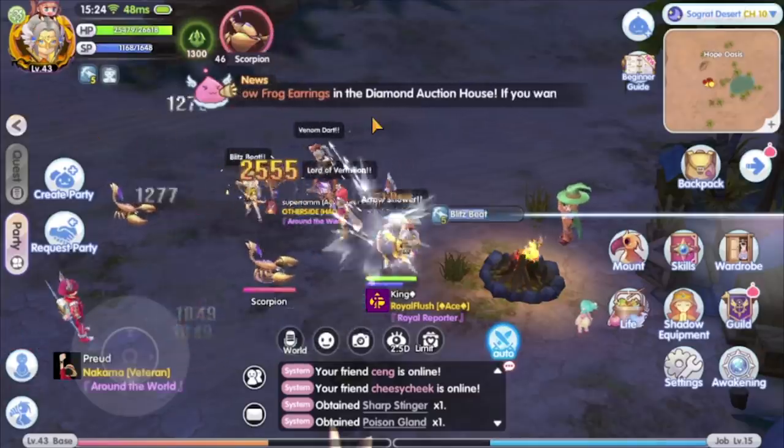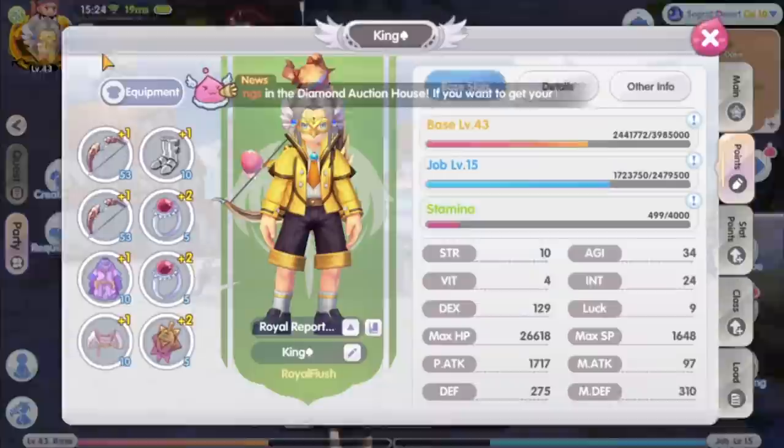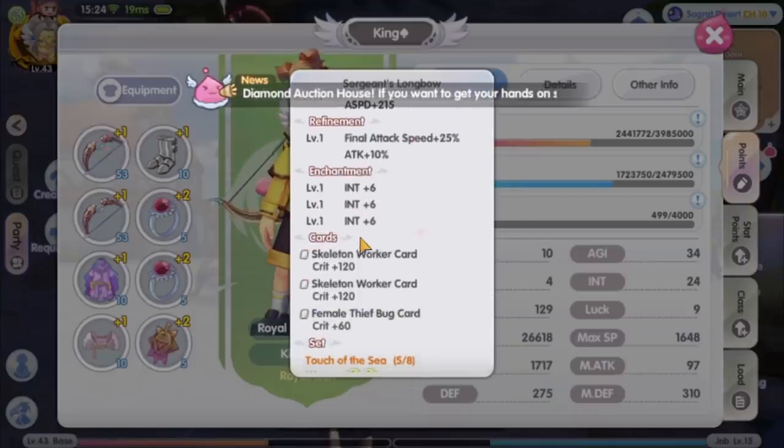I did top up for crystal to get the costume and change my avatar border, and also to buy this card — the skeleton walker card. When I got it, it was 60,000 crystal, which is quite cheap. I remember in the Taiwan server it is twice the price. But after getting it, I regret it because I'm planning to build Falcon Hunter, and the crit stat of this card will do no good to the build. I just wasted the crystals.